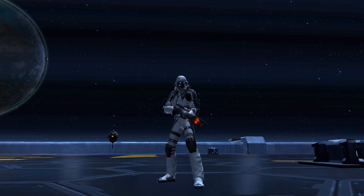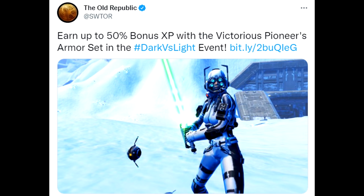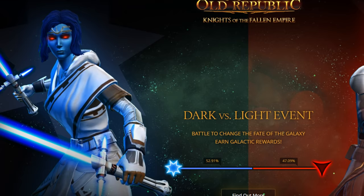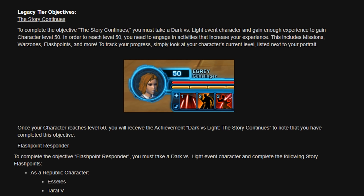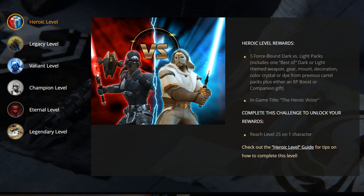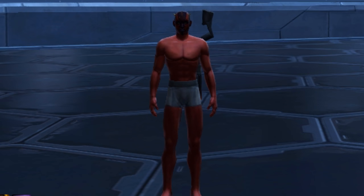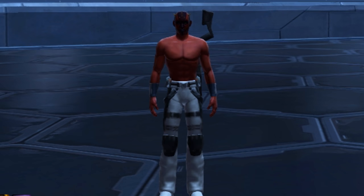XP Bonus Armor: There is an armor set that allows a player to get 50% extra bonus XP when worn — the Victorious Pioneer's Armor Set, obtainable during the Dark vs. Light event in the second half of 2016. The event involved earning rewards by doing various in-game tasks and making light/dark-side choices to determine a future unlockable companion. There were six tiers of tasks, and reaching the fourth champion tier earned you a full armor set of XP bonus gear with a full +50% bonus.